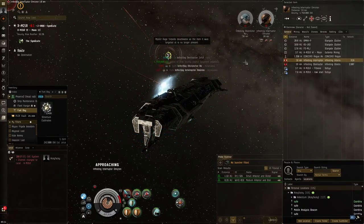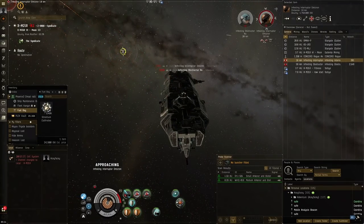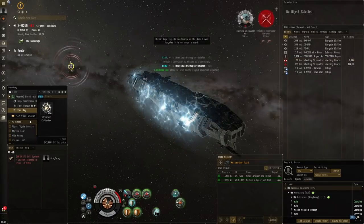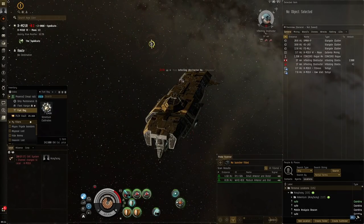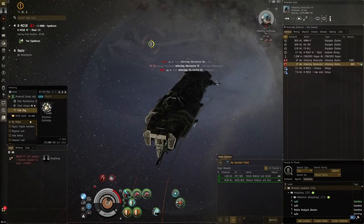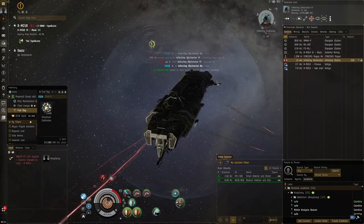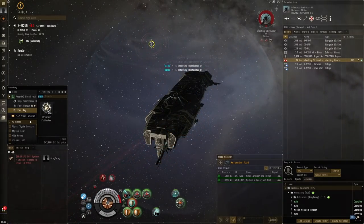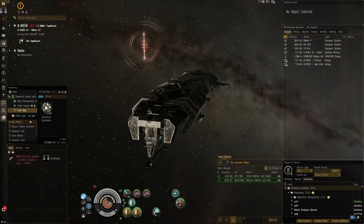There seems to be a bias towards EM and thermal damage — I'm noticing a lot of it in this wave. This site is very similar to how I expected new capital ratting to be. I felt it would be cool if something keeps you in place and puts you at risk, similar to abyssal deadspace where people can find you via the abyssal trace. You have to think about how much farming you're doing and take into consideration who is around — scout for yourself.